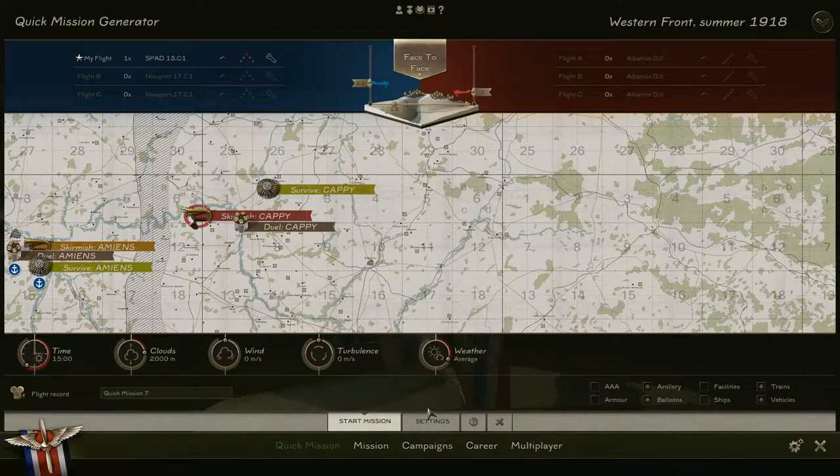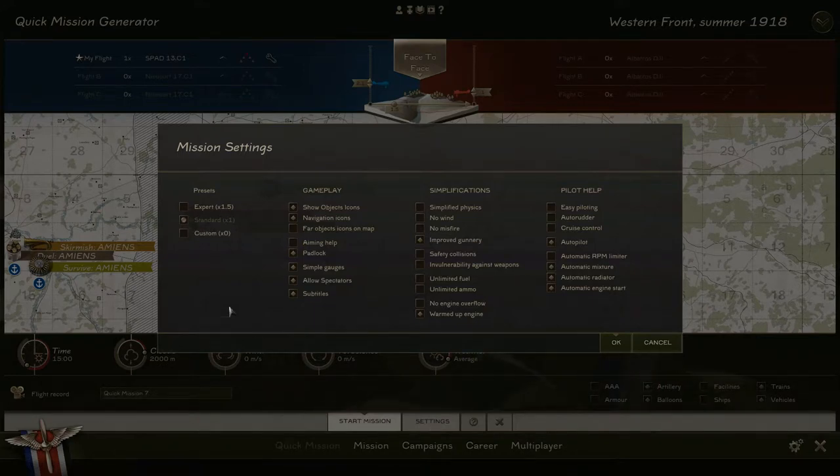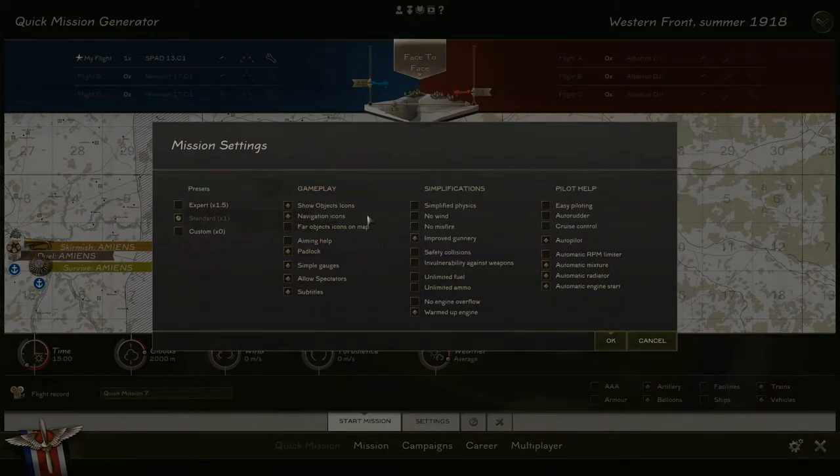Settings here are basically your difficulty settings — this is where you change it from arcade mode to full simulator. If you're experienced with flight sims you can hit Expert. If you're coming from War Thunder or World of Warplanes, this is where you'll find options to make your life easier. Show object icons and navigation icons will display various icons both on your map and around your airplane.